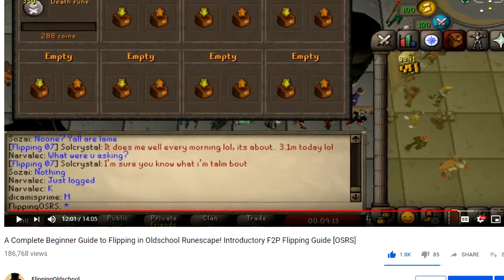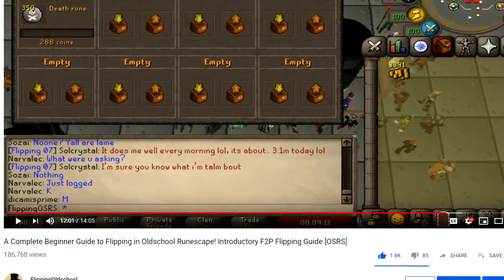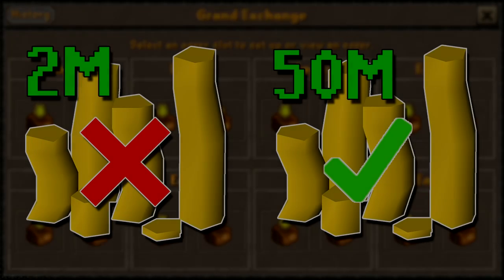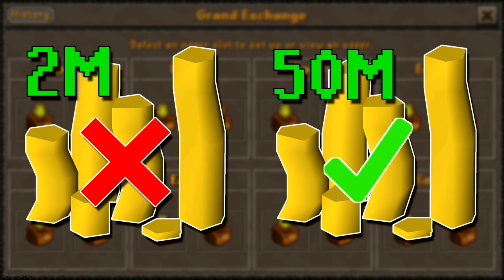I'm going to start off with the largest mistake I see people making when they're flipping high volume items, and that is they don't have enough money. Now I'm going to preface this by saying that high volume items are an excellent way to learn how to flip, so if you're just learning and you don't have a lot of money, continue on with these types of items — they're great for learning and they won't punish you as much for mistakes. However, if you're trying to actually earn a significant amount of money, doing this with two or three mil isn't going to be very effective.